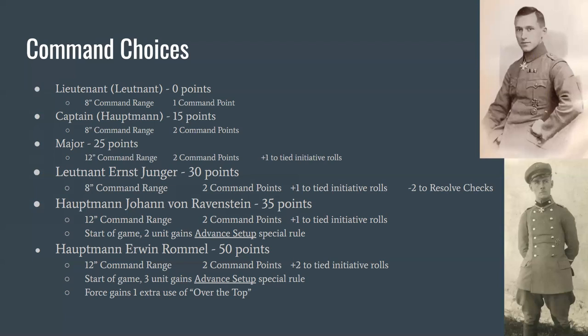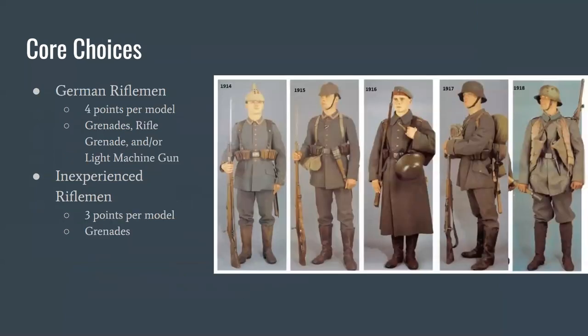Rommel is 50 points, and in a base 150-point game putting a third of your points into your commander is a little risky. I would really only take Rommel in a really big game. You won't have the most units on the table, but you can do the most with the units you have. Jünger I'm not so wild about from a use-case perspective, but Von Ravenstein and Rommel are really interesting.